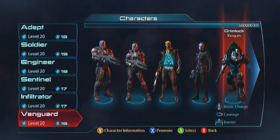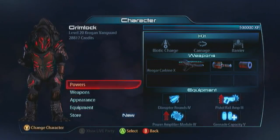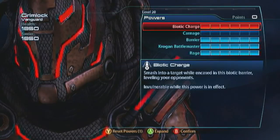Next up is the Krogan Battlemaster — Mr. Crutch. He doesn't die unless he lets you kill him. This guy is an immeasurable tank; it's nigh impossible to be killed with this guy.